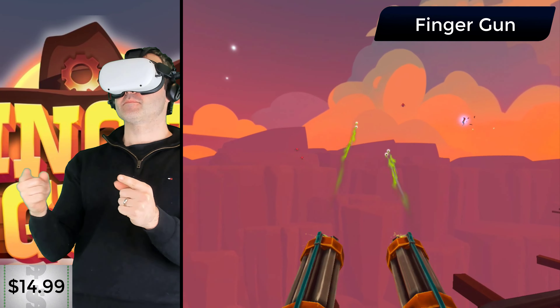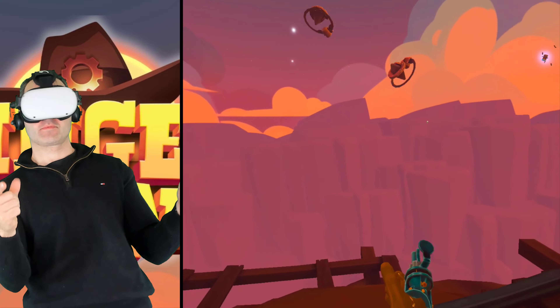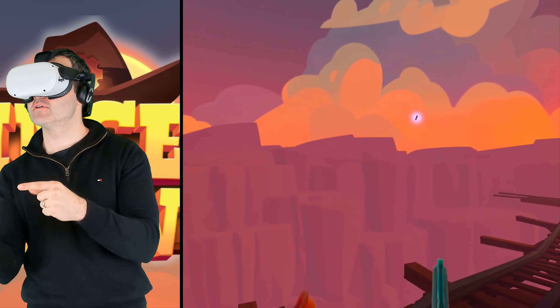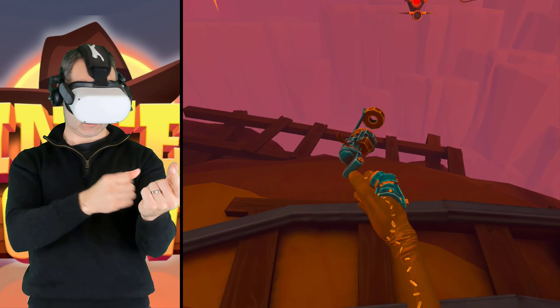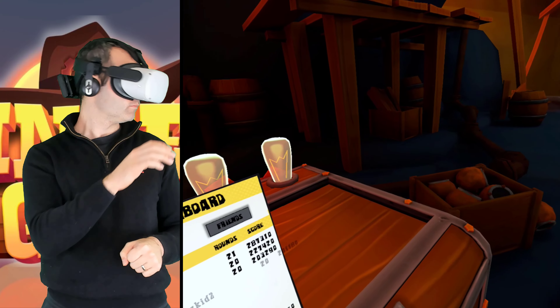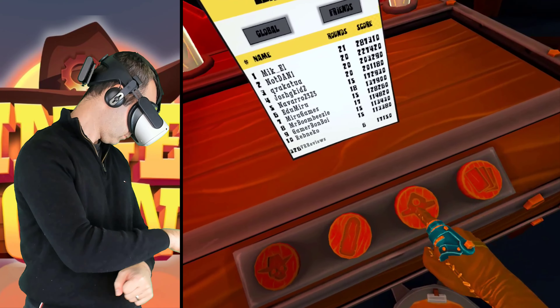For our next title, we have another wave shooter. This is Finger Gun, and it's what you might expect — you use your hands to make a gun appear in the game. No controller is needed. Your thumbs act like triggers, and to move, you can use your hand grapple to get from place to place, but you'll be stationary for much of the game.